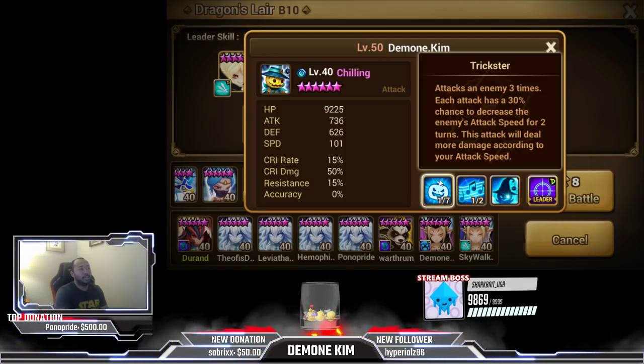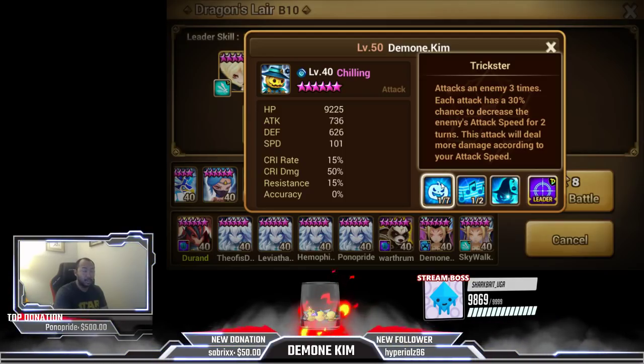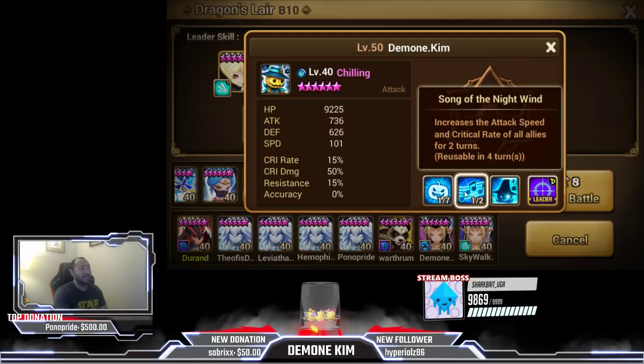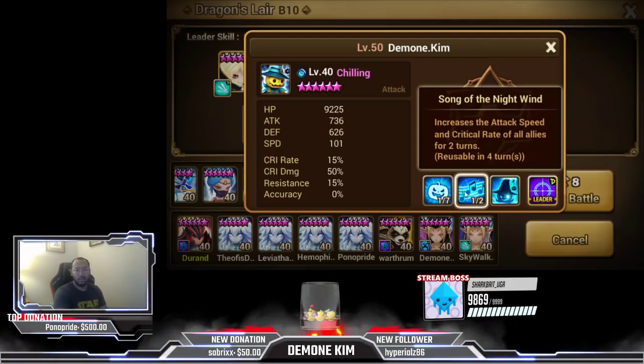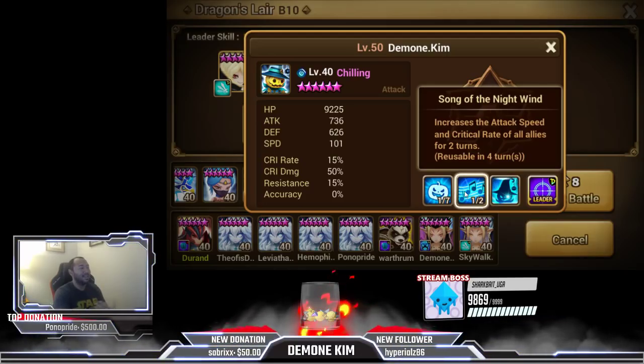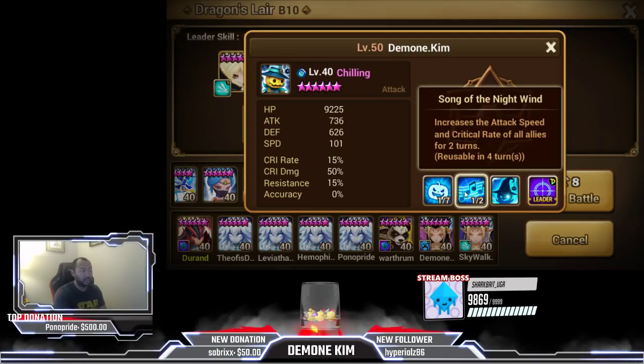His first skill attacks an enemy three times, and each attack has a 30% chance to decrease the enemy's attack speed, which is good. Like I said, this skill scales with attack speed. And then of course his Song of the Wind Knight increases the attack speed and critical rate of all allies for two turns, which is also nice.